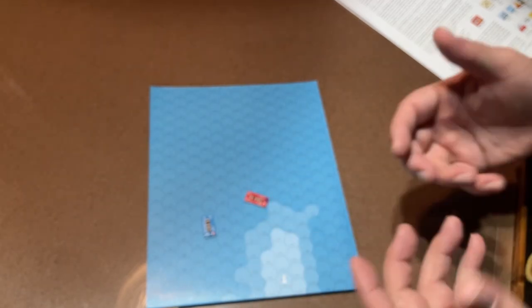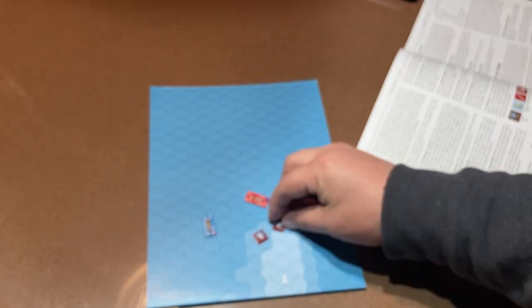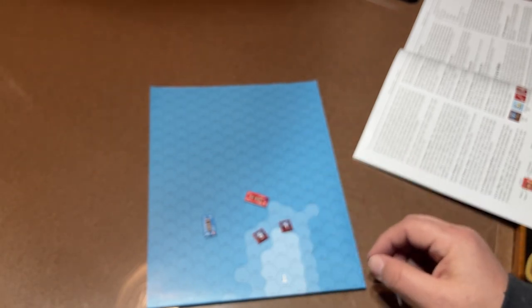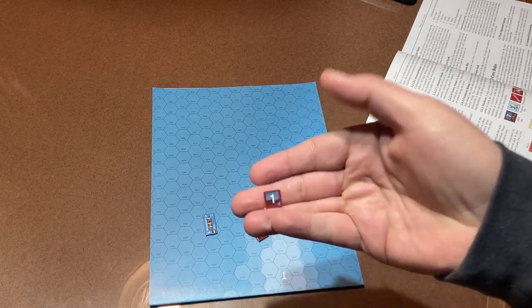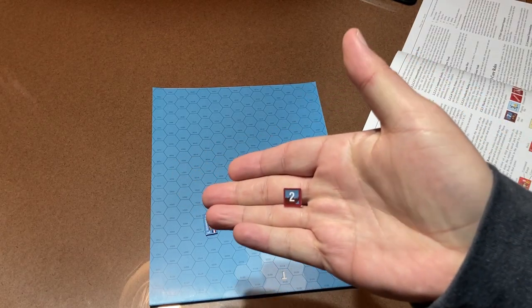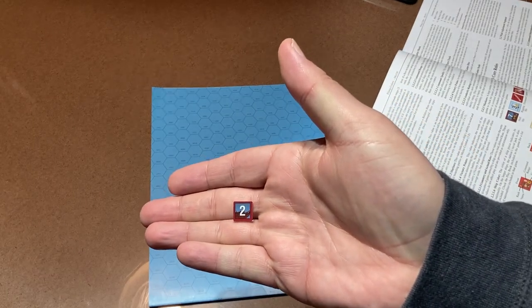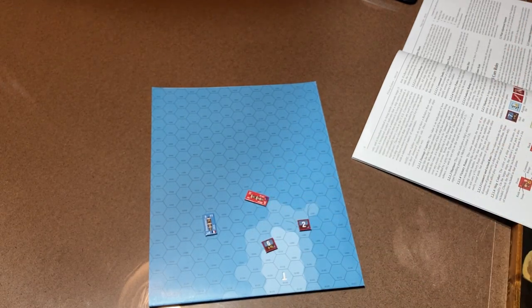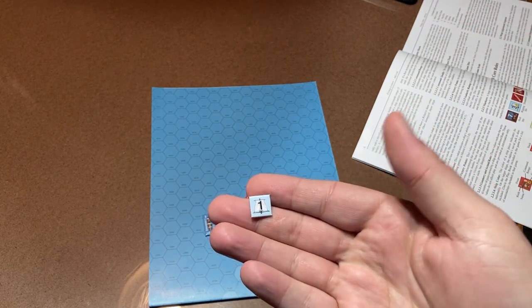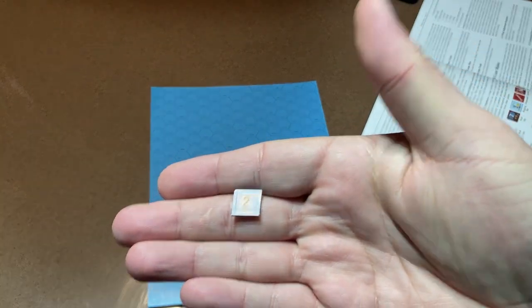All damage is tracked with these little pieces. They flip — you can see the one and the five; you flip it over and it turns into a two. You mark hull damage with those. There's a big difference between hull damage and sail damage. Sail damage looks like this — it has a little sail icon — and you flip it over to get two. You place these on the ships as you go.